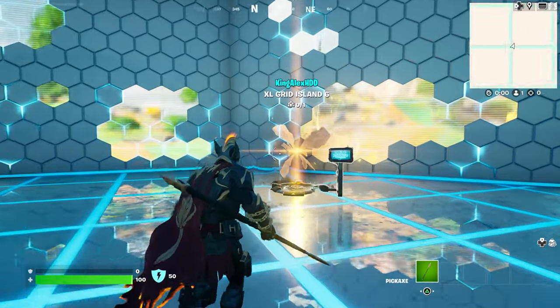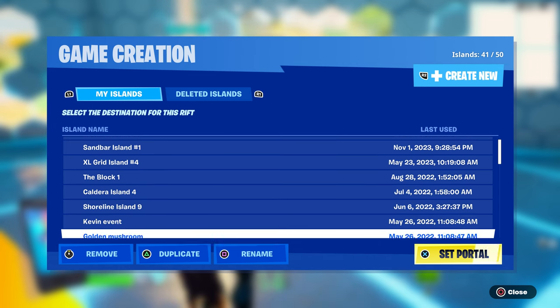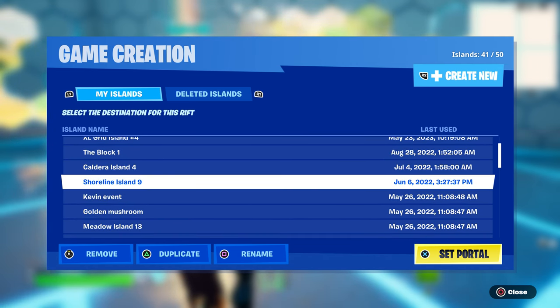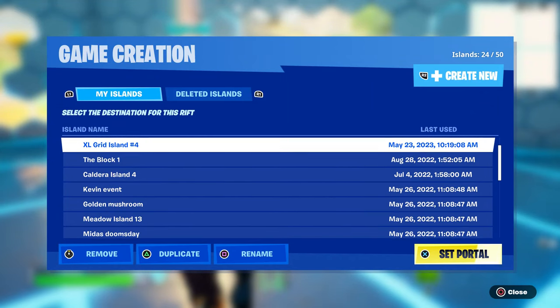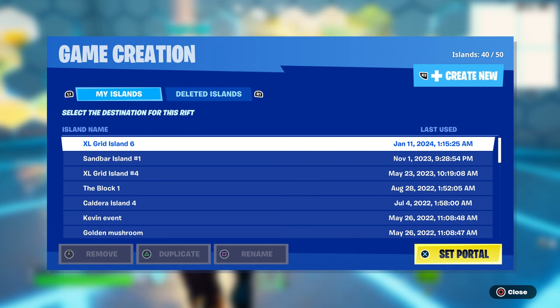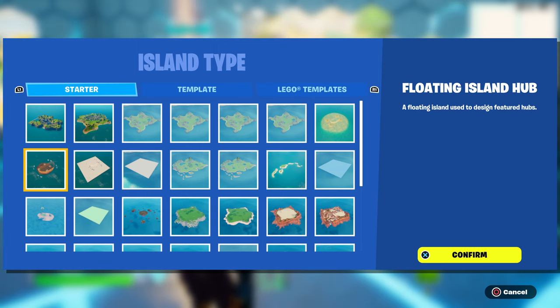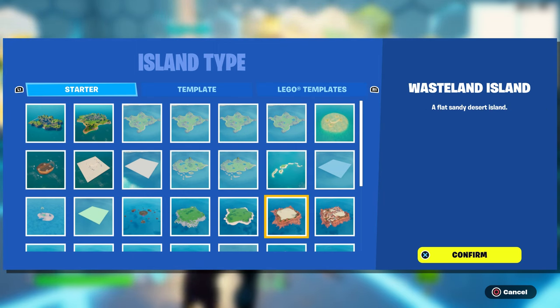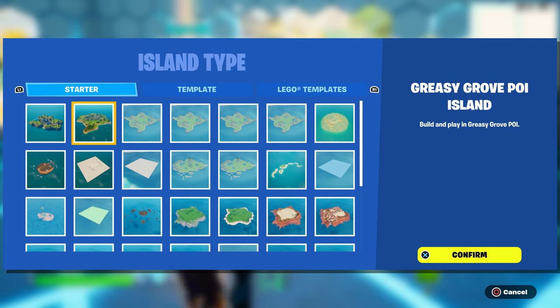Once you spawn in creative, the next thing you're going to do is create an island. If you don't have an island, you can remove one to make room. To create one, press R2 on PlayStation or RT on Xbox — on PC, you just have to create a map.